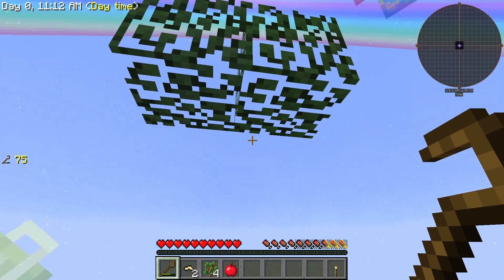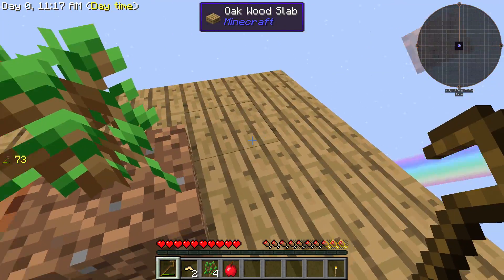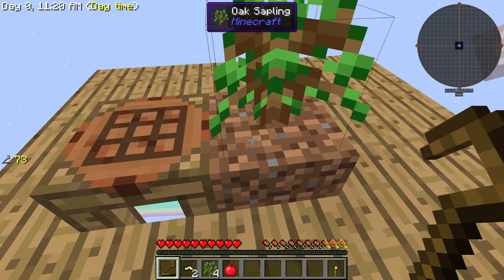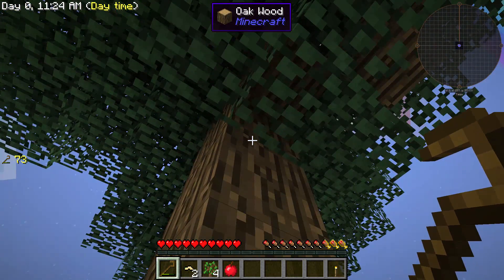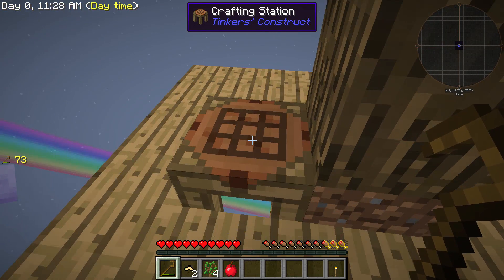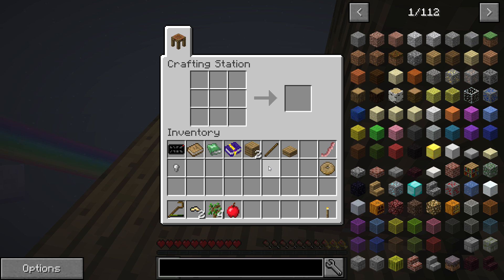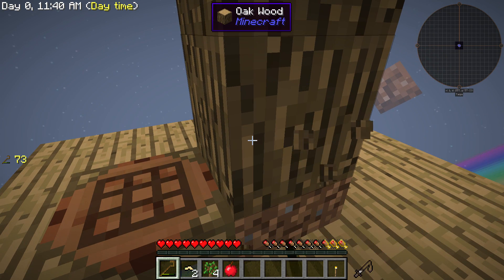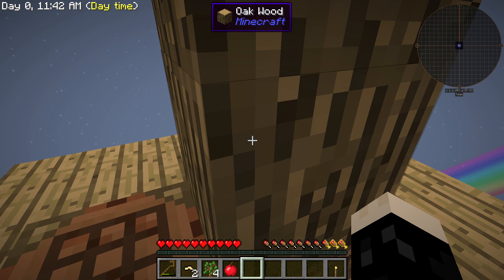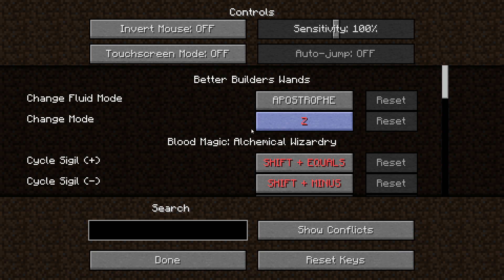I think Pam's Harvestcraft is in here, so we can do the juicer - we just need some smooth stone. Can we twerk for it? Oh yeah, we can! Awesome, and we got a giant tree. I'm going to look because I don't even know if vein miner is in here.